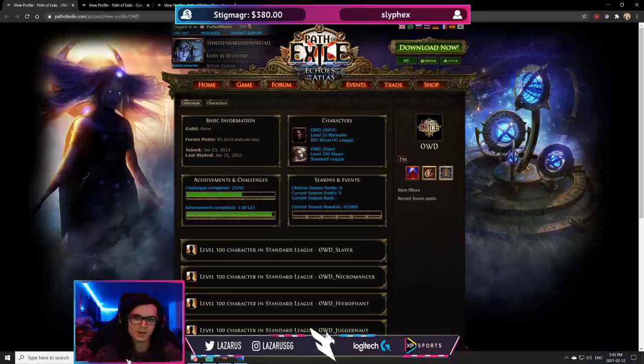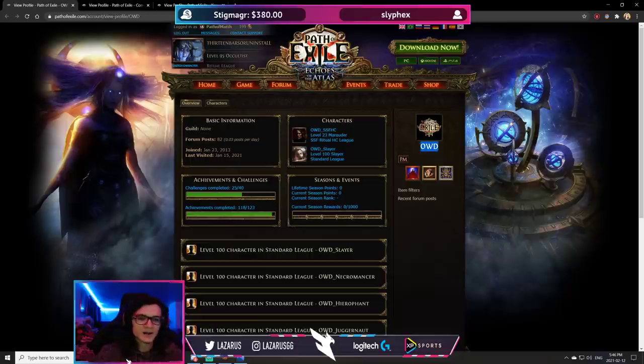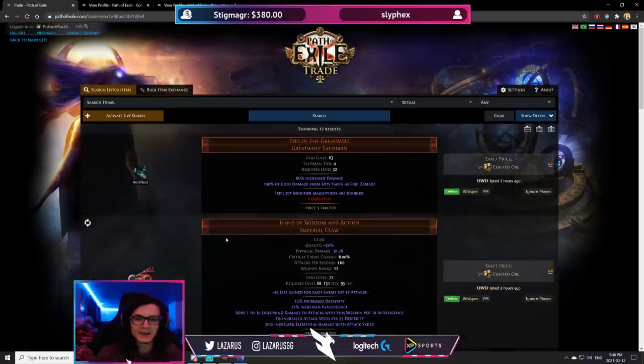Now I've got three different profiles open. Even if their profiles are private, what they're doing with their currency — specifically what they're selling — has to be public, because you can't hide what you're listing unless you're using an alternate account. The biggest try-hards will do that, but the vast majority won't since it's too much work. I'll copy-paste their account name, go into the trade site's item search, and enter it under seller account set to any to include offline results.